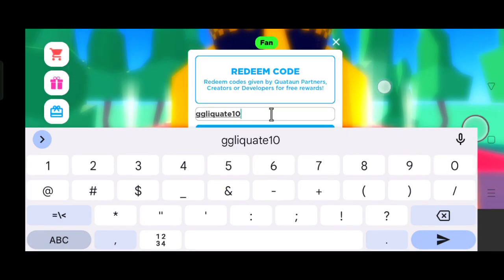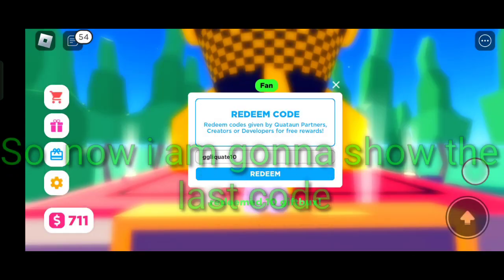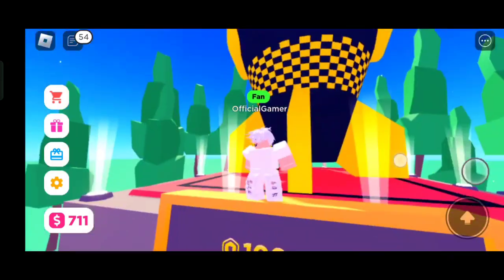The sixth code is 'gg liquid'. You get 10 gift books from it. Now I'm going to show the last code.